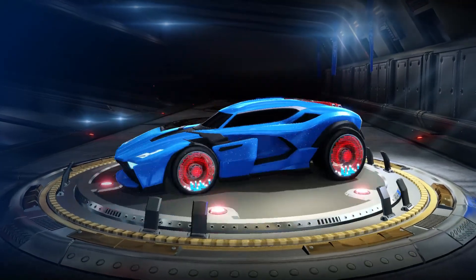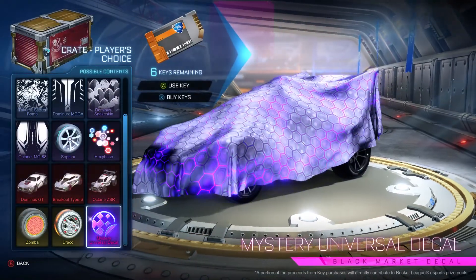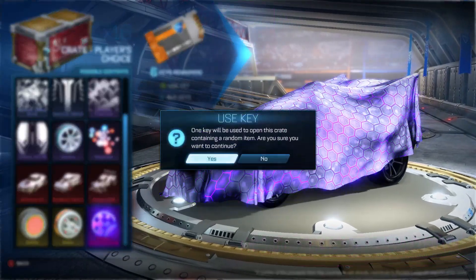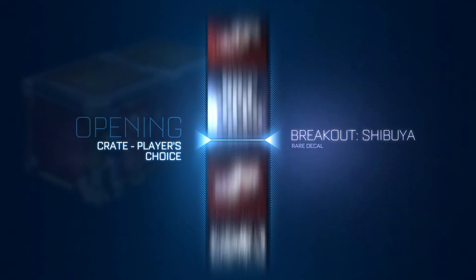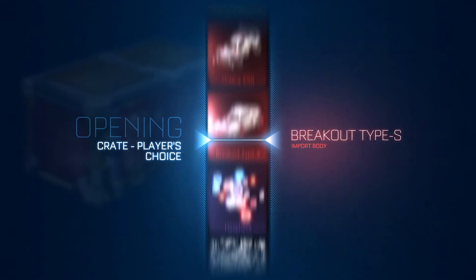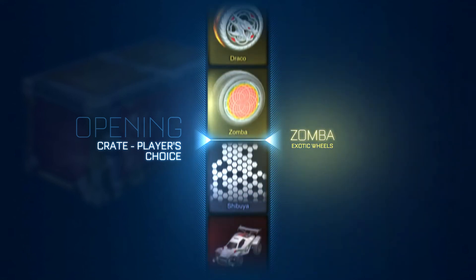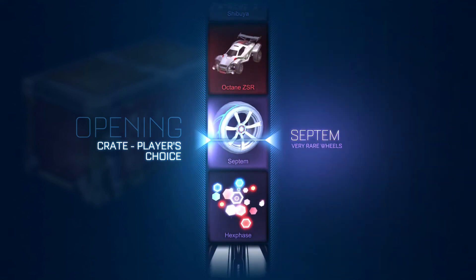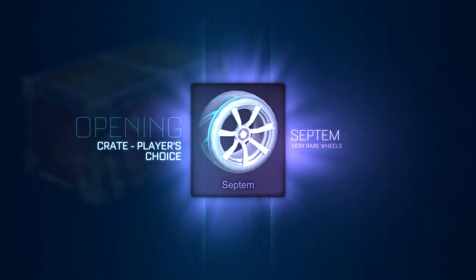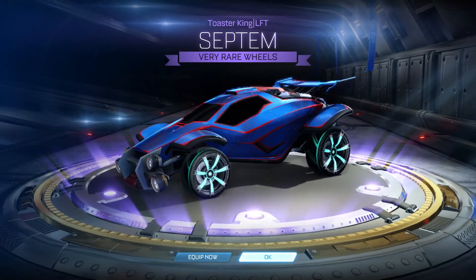Wait, does that start with Shack Rams? Oh no. Okay, that's good training. That's really good actually. Come on, six remaining. I'm shaking - we need a black market decal. I see those Hexaphases. Zombas. Septims. So close to Hexaphases - that's pretty good. I need Hexaphases. It's great trading material.